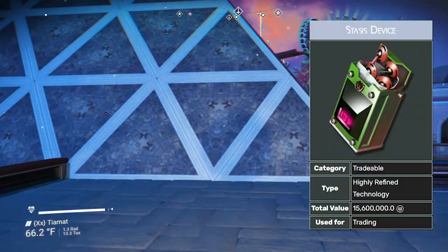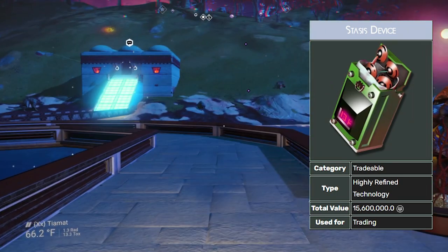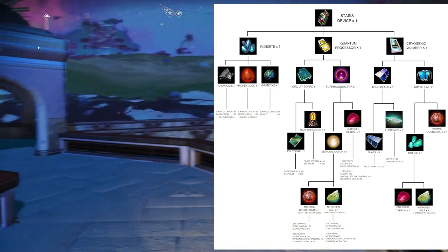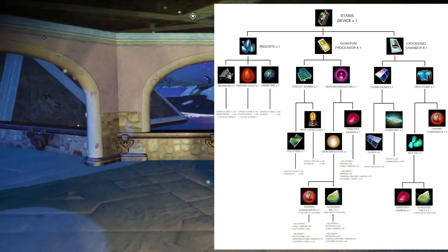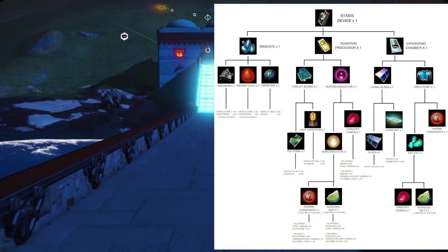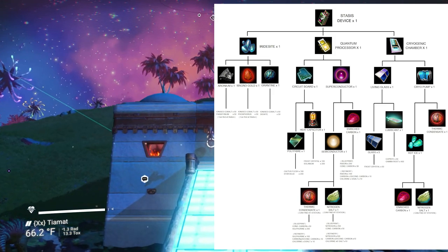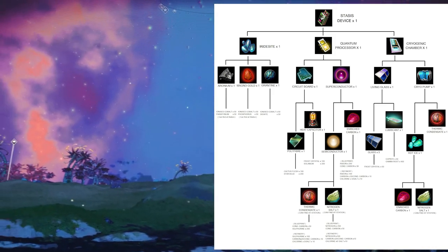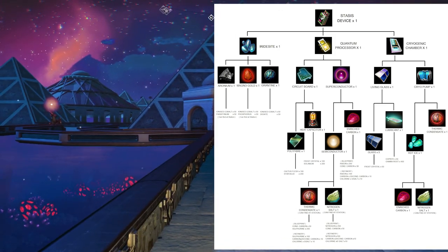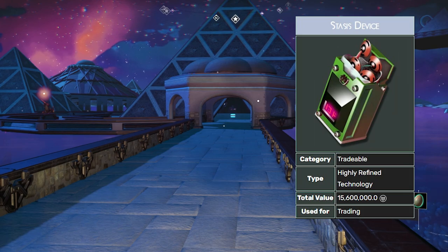Going off of the quantum processors, we have the stasis device. As you can see, there are many steps to creating the stasis devices — it's one of the hardest things in the game to craft. If you want to get into crafting them, you're going to have to spend a lot of time on base setup because you're going to need multiple bases. It requires a lot of resources, and it is definitely a bit of work.